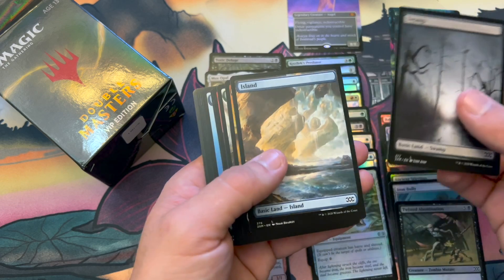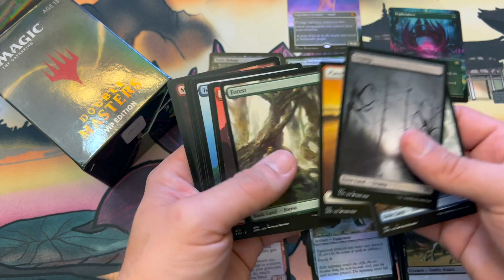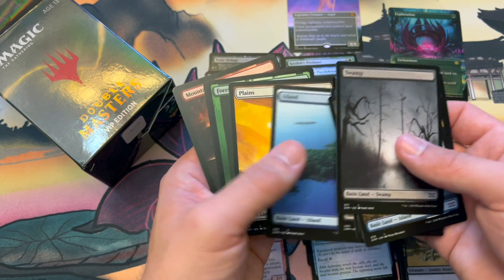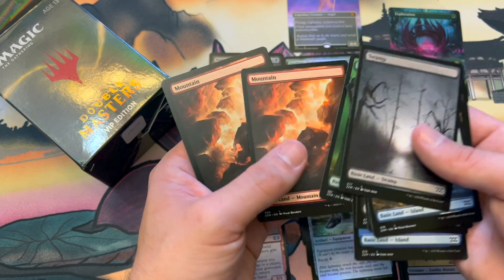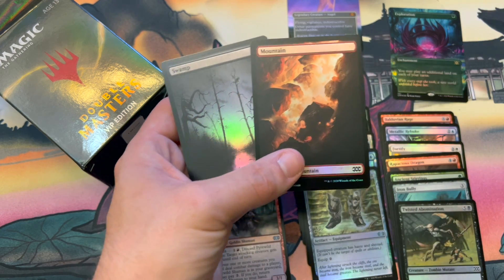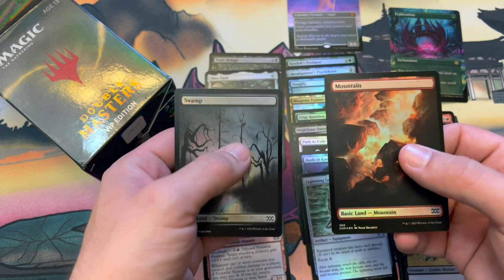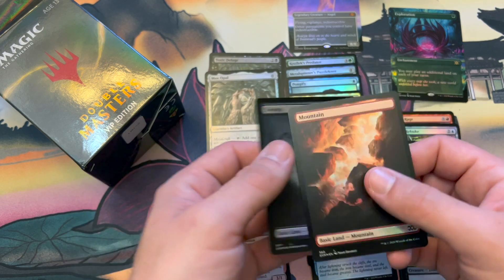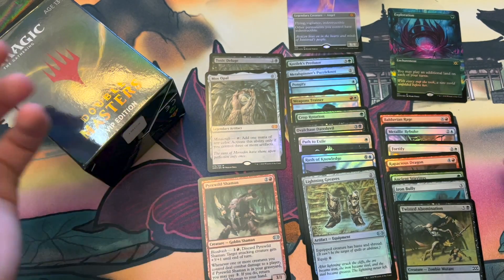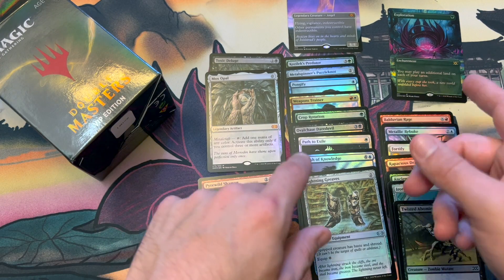Awesome. Full art lands — absolutely gorgeous. I think we hit the lotto on this pack. It absolutely hit it. That is awesome. I can't believe I got Mox Opal and Toxic Deluge — Explalation!